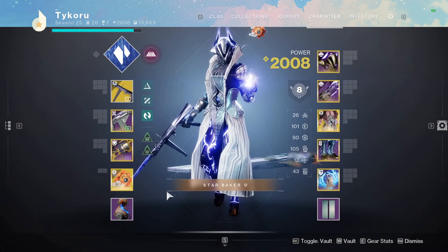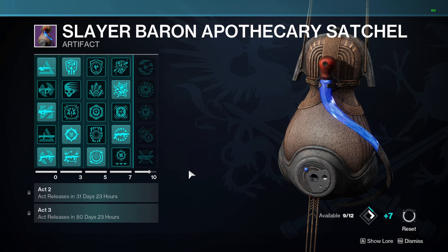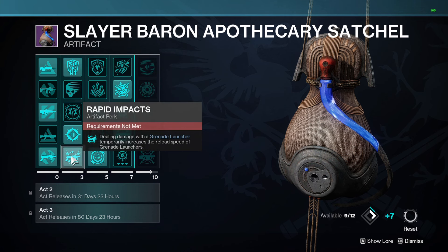Let's go to the artifact mods, because this is going to take things to the next level. I'm not even finished with the artifact yet, but there are so many good ones we have to talk about now. We've got Overload Breech-Loaded Grenade Launcher, which works with Alethanim. We've also got Rapid Impacts — dealing damage with a grenade launcher temporarily increases reload speed of grenade launchers. Very important for a one-shot grenade launcher as a main weapon, so getting that reload speed buff is great.